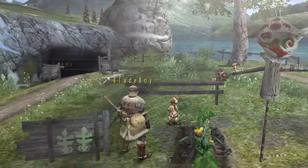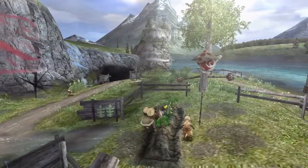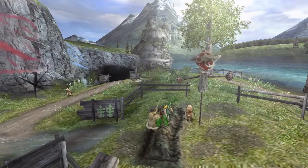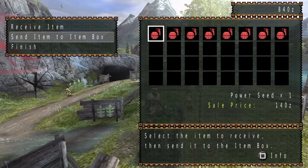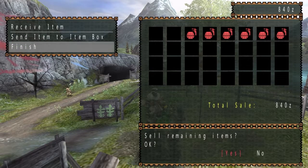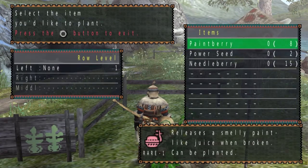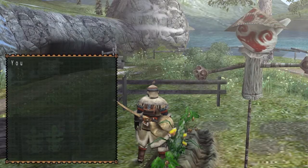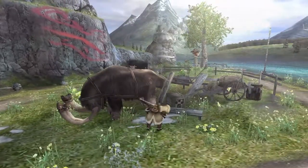As soon as you have a power seed, plant it at the farm and be sure to fertilize it. After each quest, be sure to check your farm and replant your power seeds, taking 1 power seed per field row. With all the extra power seeds you have, you can sell those right away for profit. If the player is fertilizing their field and they have 3 rows, they can get up to 3,000 zinni after each quest.